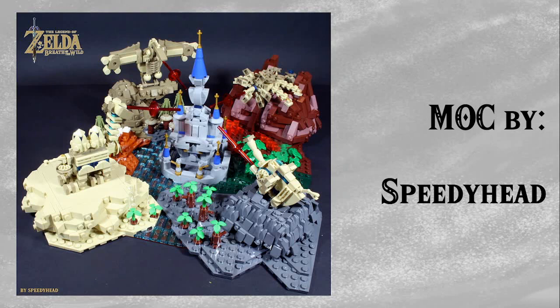We then have this MOC by Speedyhead, a returning name you'll see throughout this list. This is his micro-scale Breath of the Wild built on a 32x32 base plate, featuring all four Divine Beasts. It's one of the few MOCs I've seen with the Divine Beasts shrunk down at this scale while still looking fantastic, and it's been built in real life meaning all the pieces exist. I love the terrain — lots of different SNOT work — and all four beasts look very unique, with miniature representations of the Gerudo Highlands, Tabantha village using mushroom caps, and Lanayru Wetlands using stud shooter trees.